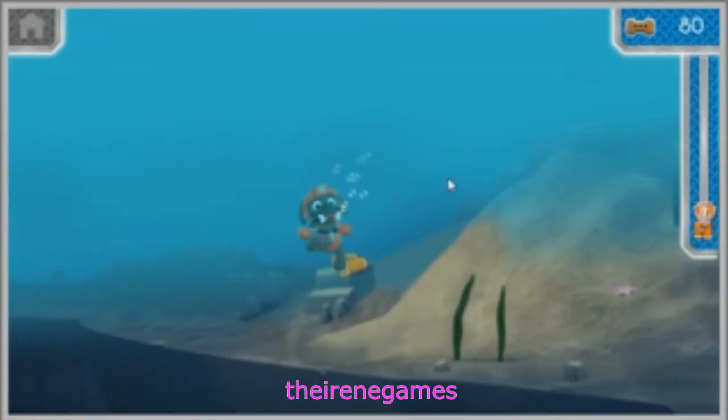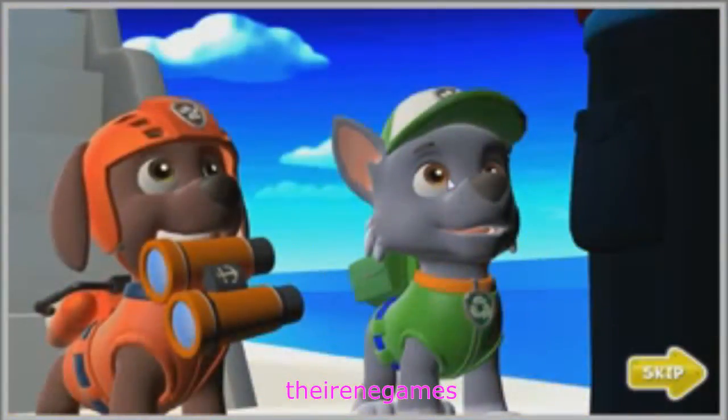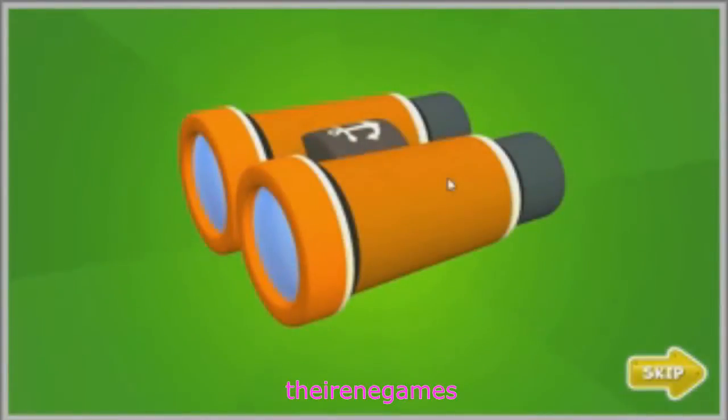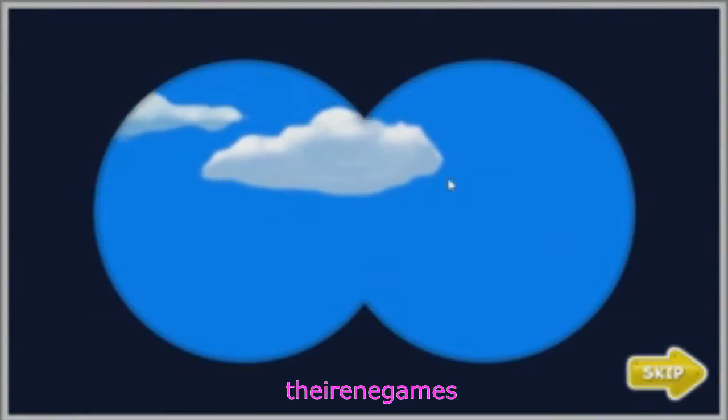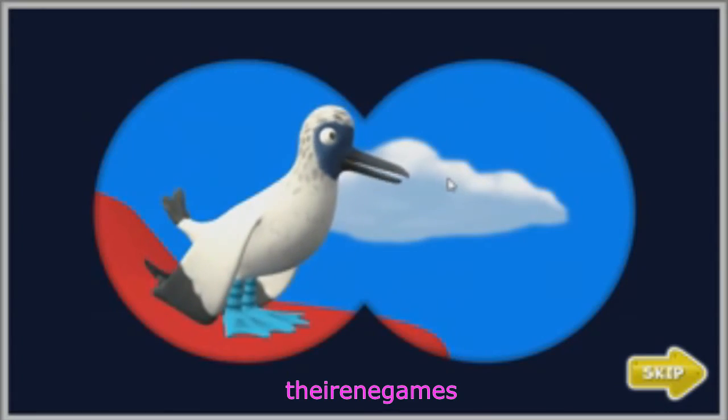Great job! We found the binoculars! Time to head back to the surface! Captain Turbot will be happy to get these back! Great teamwork, pups! We got the binoculars, but they must have broken when they fell to the bottom of the bay! Rocky, we need your help to fix them! Here you are, Captain Turbot — good as new! Great work! You helped Captain Turbot find the blue-footed booby bird! Captain Turbot is looking for the blue-footed booby bird through his binoculars — do you see it? Click on the last friend we need to help!